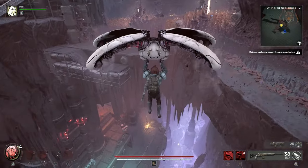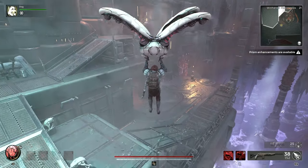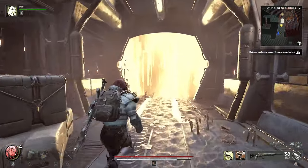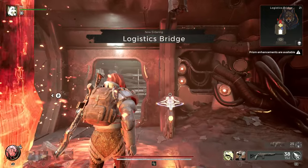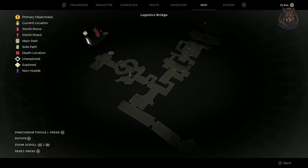To start you need to find the Logistics Bridge, and it has a chance of spawning as one of the dungeons in the Withered Necropolis. Here is where it spawned for me. This location is if you take the glider right in front of the gardener in the Withered Necropolis and just drop down straight away into this little area. I'm not sure if other locations have a chance to spawn it, but this is where I tried and I got it to spawn on my second try.